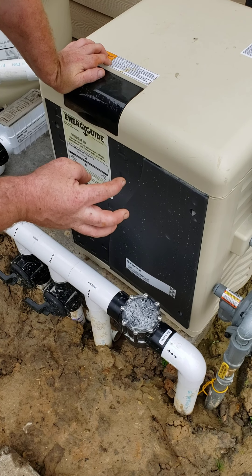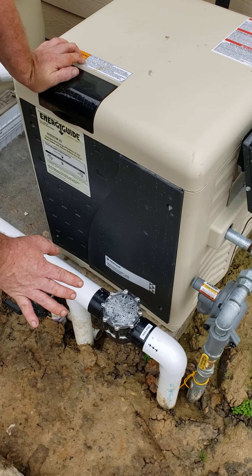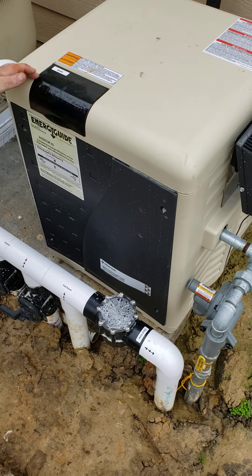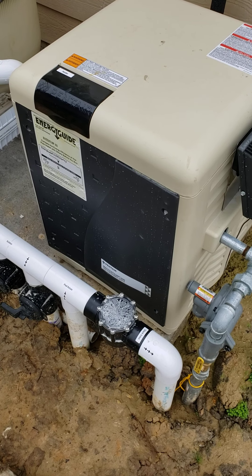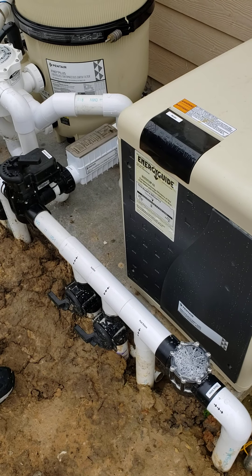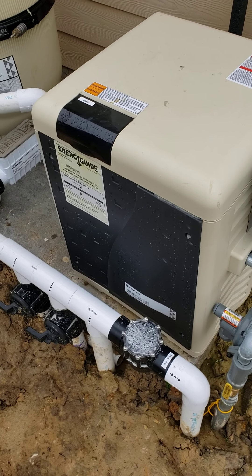Every now and then you might get something stuck in that check valve. If you come out in the morning before the pool turns on and see the spa has drained down, you'll need to take the eight screws off this valve, flip it over, shut off the return going that way, take out the screws, and see what's caught in the check valve. Also, run the heater at least once a month to keep rats and animals from building nests in there.